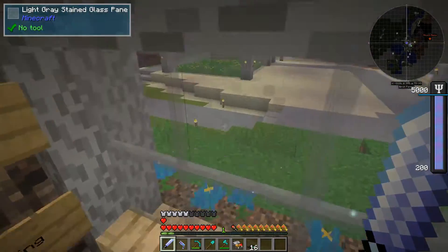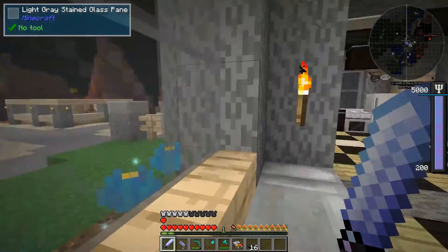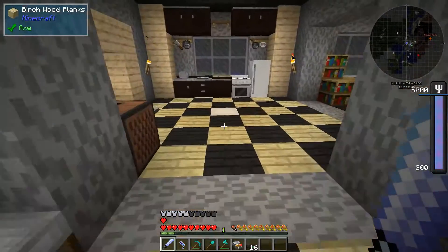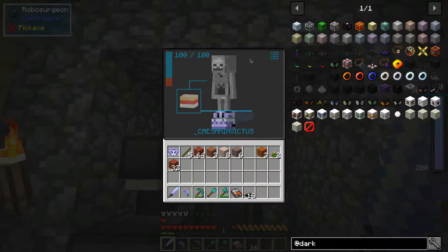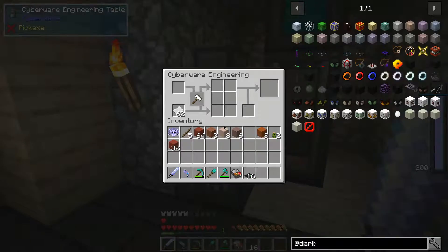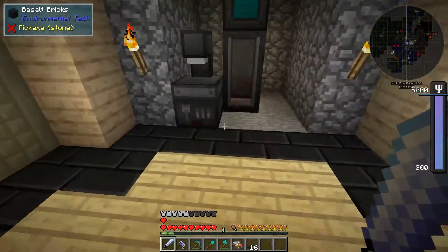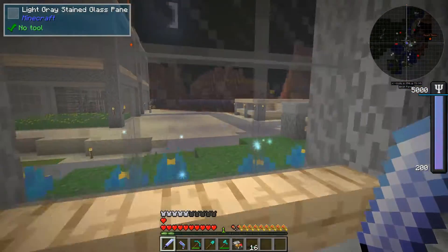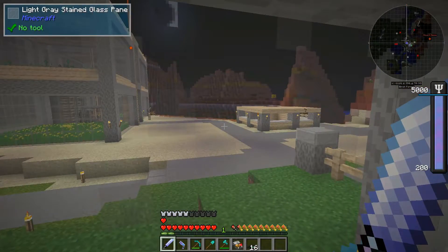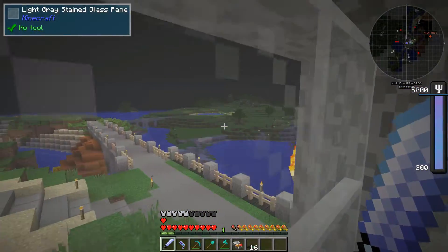Ah, here's the ComputerCraft stuff — better not forget about that. The other thing I lost was all my cyberware. We had collected some of the improvements last time, and I even lost them because they were in my inventory when I logged out. You can't actually spawn them in. Very unfortunate, but we've got to deal with some bugs sometimes in modded Minecraft — that just comes as part of the parcel, I'm afraid.